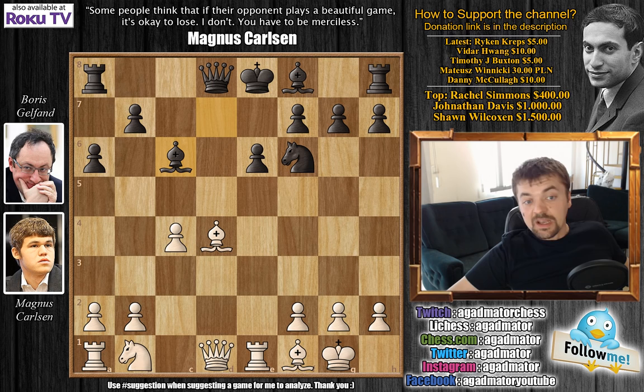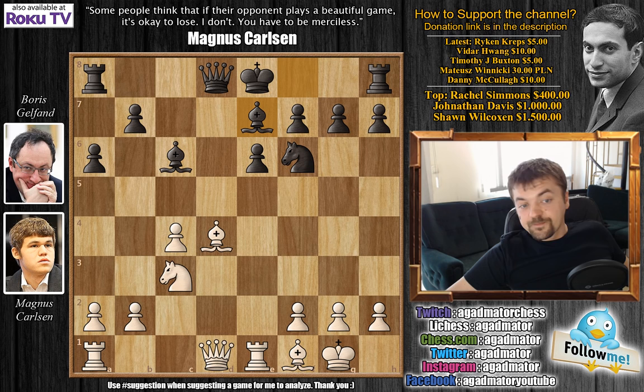After D4, Knight to F6 by Boris, Bishop to E3, captures, captures, and we have Bishop to D7. Carlsen goes for C4, Knight captures on D4, Bishop captures on D4, and Bishop to C6. Already Gelfand has a very nice position for his Bishop. The dark-square Bishop is also ready to come into the game — all is well. Knight to C3, Bishop to E7, Carlsen plays A3 preparing B4 maybe at some point. Gelfand stops it with A5. Queen to D3 and we have castles.